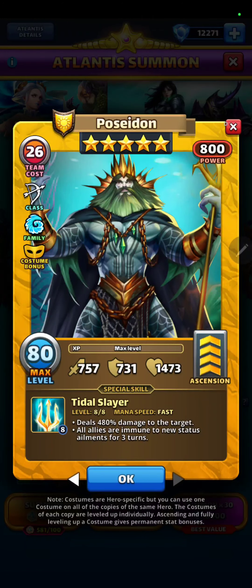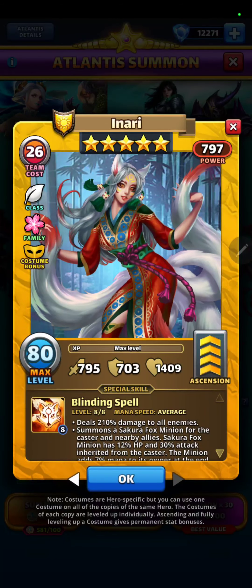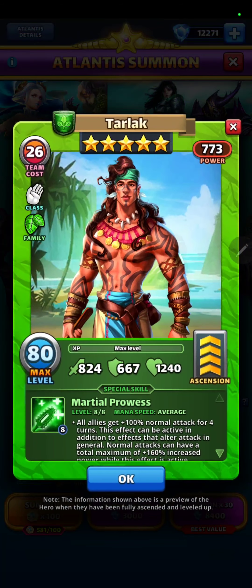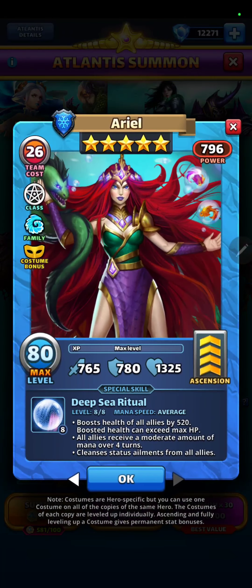I wouldn't mind getting a third costume Poseidon either. Costume Minari is awesome. And Tarlac is going to be available for free in version 54 after late December — every 100 summons you get a free 5-star, and Tarlac is one of the 20 available.